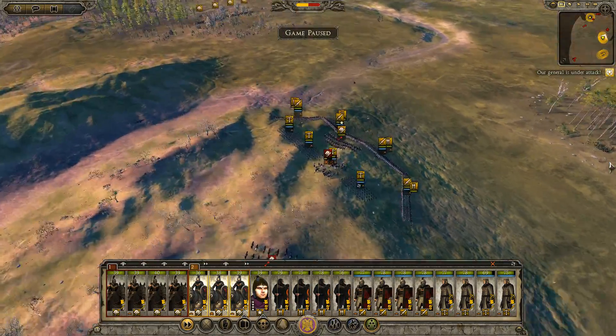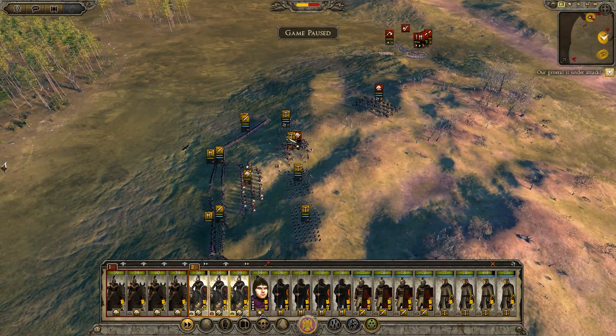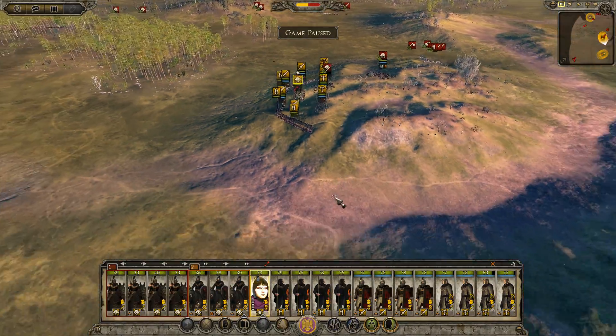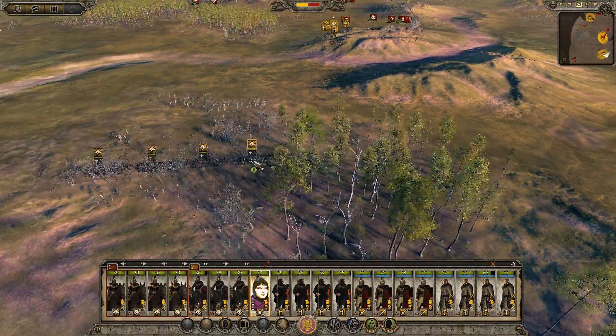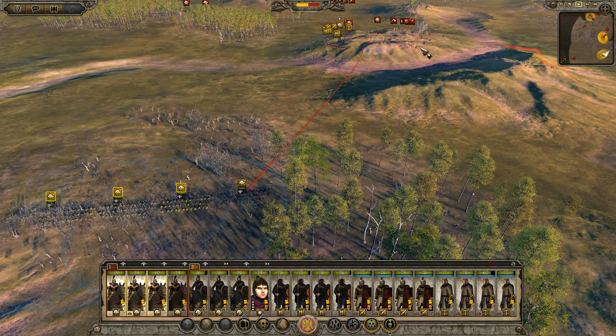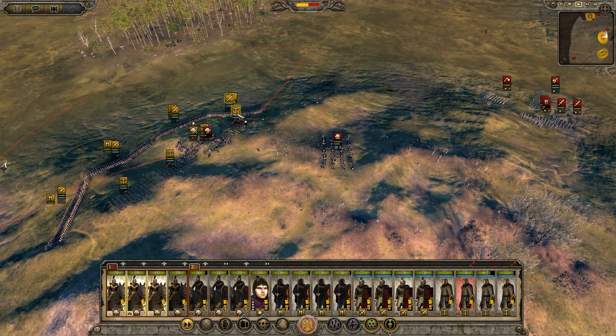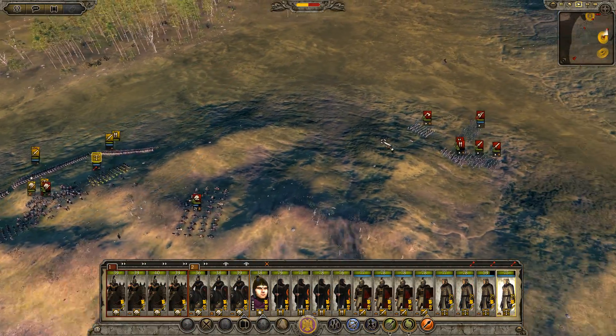There's an entire unit flanking us — that's unexpected. Now this has changed everything. We had a nice setup, but now we're going to have to bring our shock cavalry in right now to defend the back of the army, because we just got attacked from behind. What a load of crap.